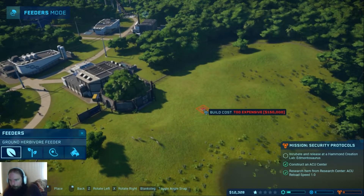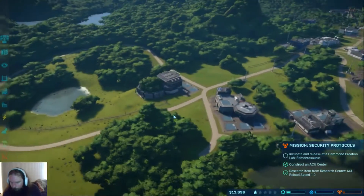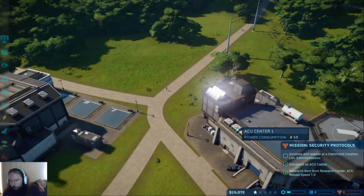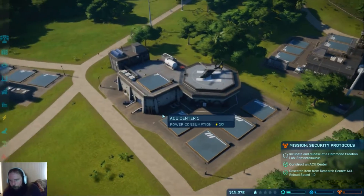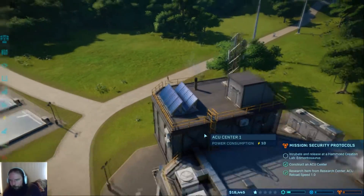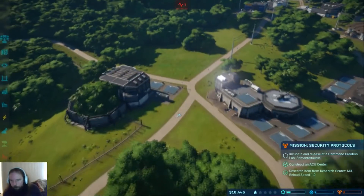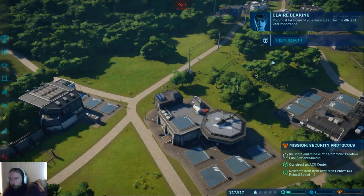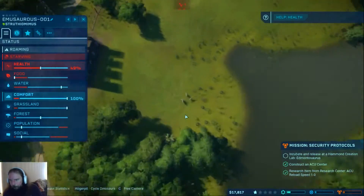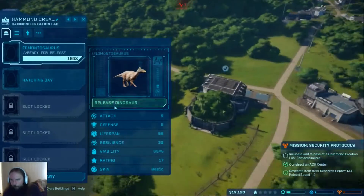He's probably gonna need a little bit of water to drink. Maybe I do need to build a food dispensary for him, because he doesn't graze on this type of grass feeder. Feeders are expensive - today I learned, well, relearned. Also, you have solar panels on the roof - why do you consume 10 power if you have solar panels? Shouldn't you be self-sufficient, at least while it's sunny? Are they just there for decoration? One of the dinosaurs is unhealthy - probably starving.